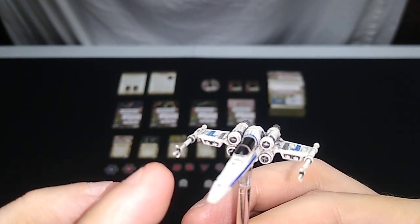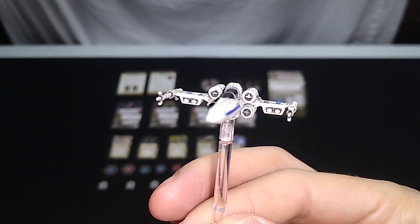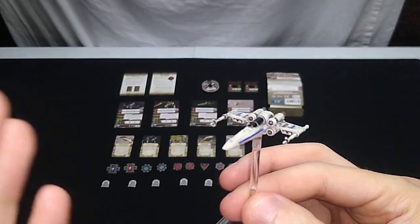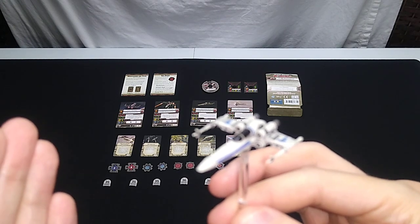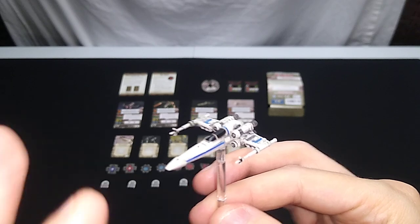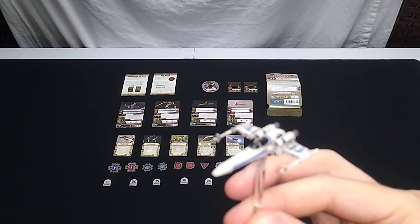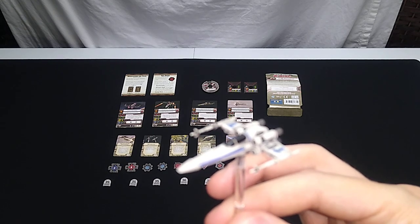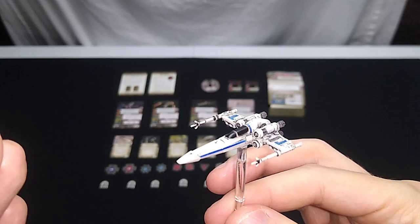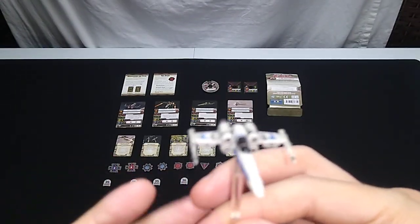You'll notice this ship does not have four laser cannons, but only two. This was a precursor to the X-Wing. In fact, in the prequel trilogy they retconned the Z-95 further back. There's a ship in the second edition Galactic Republic ships called the Z-95, but it looks nothing like this — it's a much, much larger, bulkier affair.